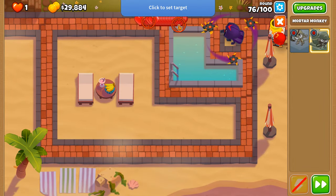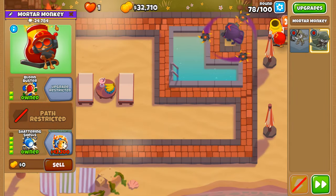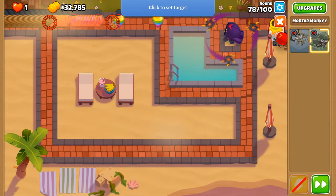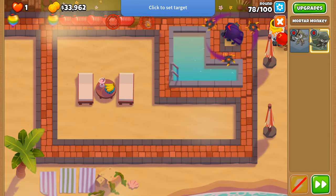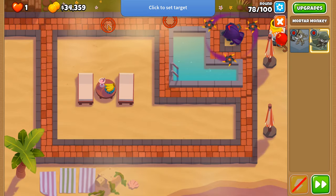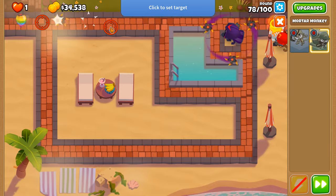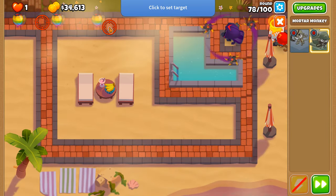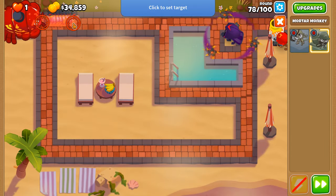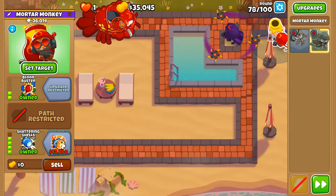This pairing completely stops the Camo Ceramics in their tracks on round 78. The Glaive Lord does hit a pierce cap with the initial ricochet throw, but that's actually nice to see — it's not just a pierce-cap overlord in every scenario. There's still some limit to it, and that's a good thing — it's not just a Spirit of the Forest scenario.